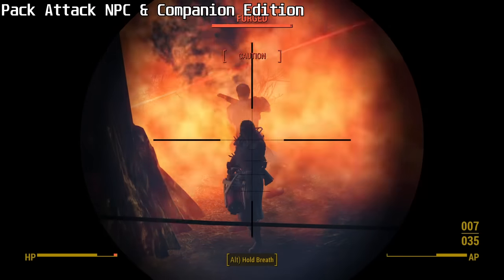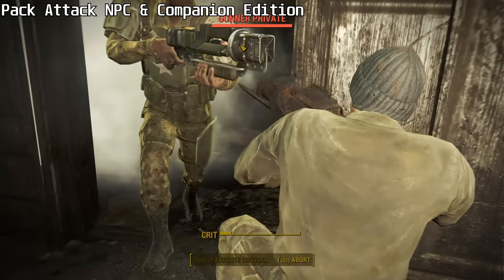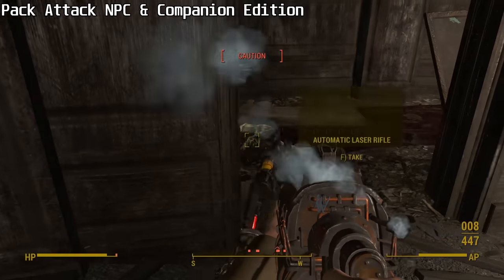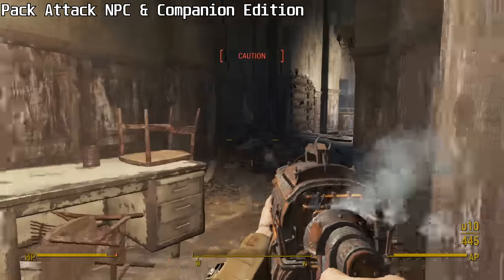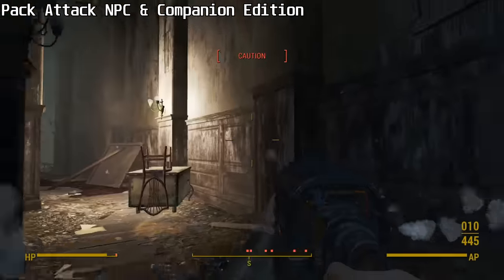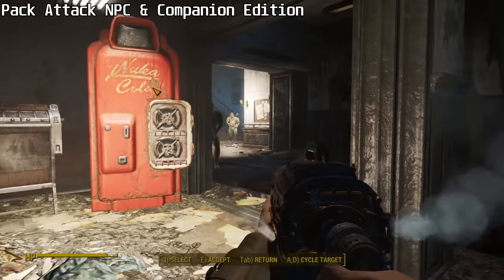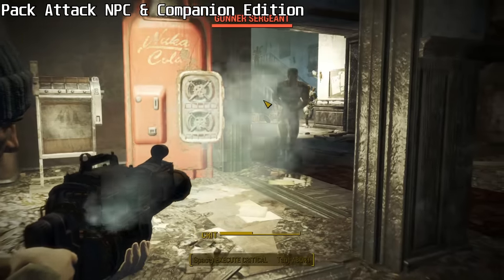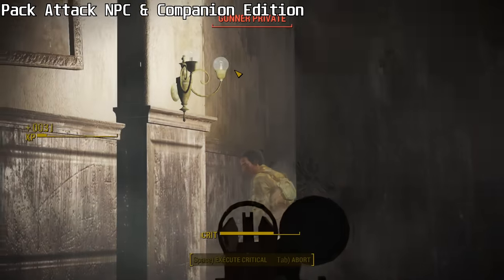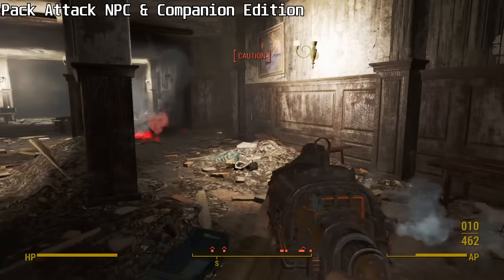The greatest feature, in my view, is Bark Control. What it does is make enemies talk far less often, especially when they're alone. This is a godsend — Pack Attack NPC Edition is almost worth it for this feature alone. There's also the excellent Dynamic Confidence system. In vanilla, NPCs have a static Confidence stat ranging from cowardly to foolhardy — cowards always flee from combat and fools never do. Pack Attack increases NPC confidence when they believe they're winning a fight, and reduces it when they believe they're losing. Pack Attack also adds what it calls the Menace system: the more enemies you kill inside an interior area, the more alert the rest of the enemies become, and the harder it is to remain in stealth.